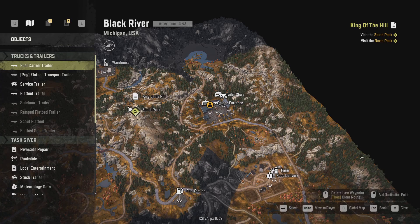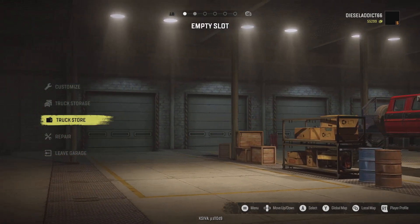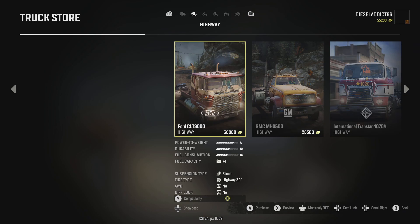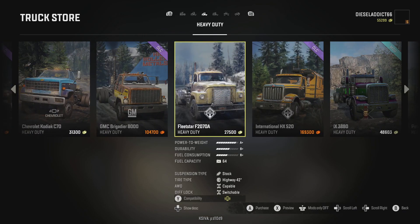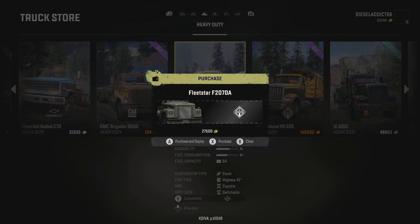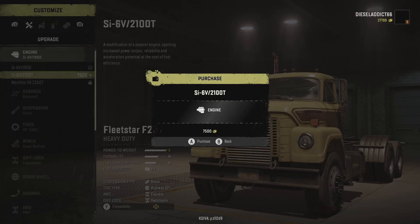Welcome back to hardcore mode. As you can see from the empty map and empty garage, I've sold the Scout 800 as well as the C70, because today we're going to be buying a truck I shouldn't have sold at the beginning — the International Fleet Star 2070.